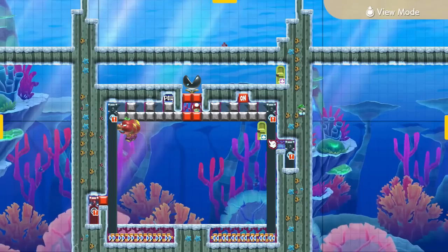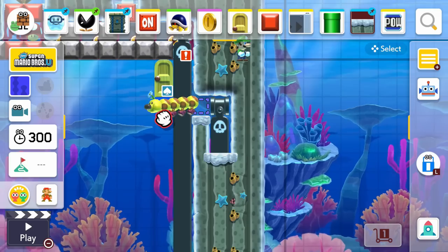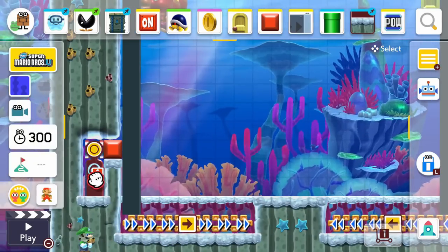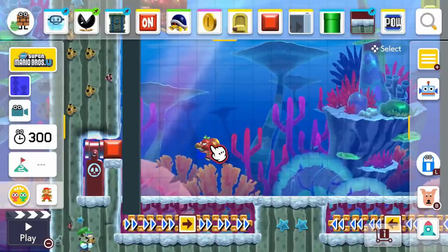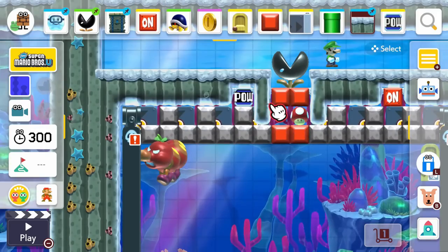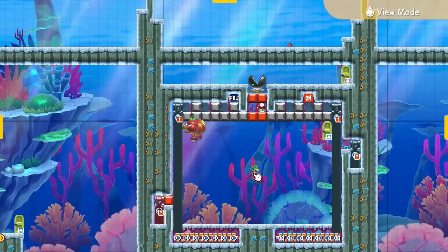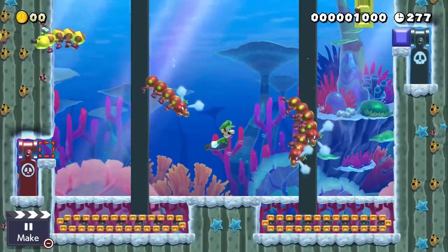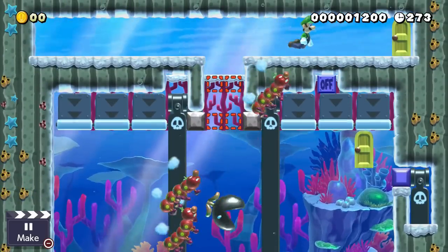For the first half of the fight, a small bullet blaster launches calm wigglers from the right. Once the on-off switch is triggered by a bomb, the bullet blaster is blocked off by a two-state block, and the red blaster on the left can now shoot out small angry wigglers to chase us. We also release a mushroom at this halfway mark to reward the player for making it through phase one. Once the bullet blasters reach the center, a bob-omb destroys a POW block that clears the giant muncher blocking the pathway to freedom.